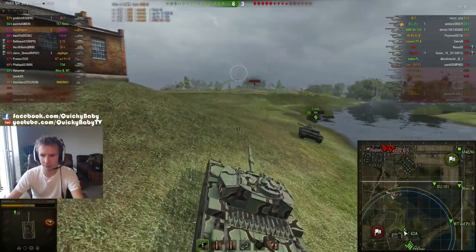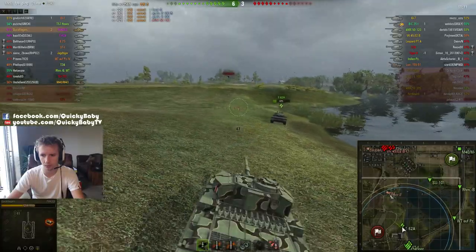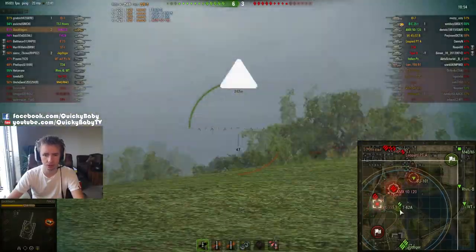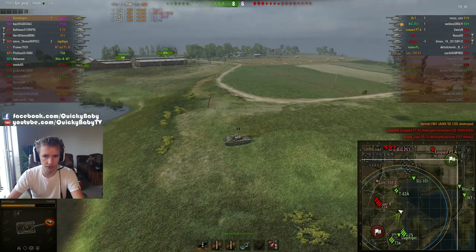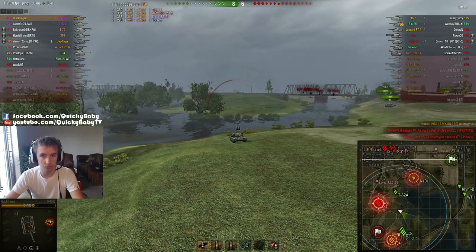XVM, as we can see on the minimap, records the last known location that the enemy was spotted in. You can use that to give an idea of what the enemy are doing with their flanking if you're forgetful and didn't see it as it happened. Also, one useful thing is that you can zoom out further using my mod pack, which can allow you to have a look around the battle more easily.